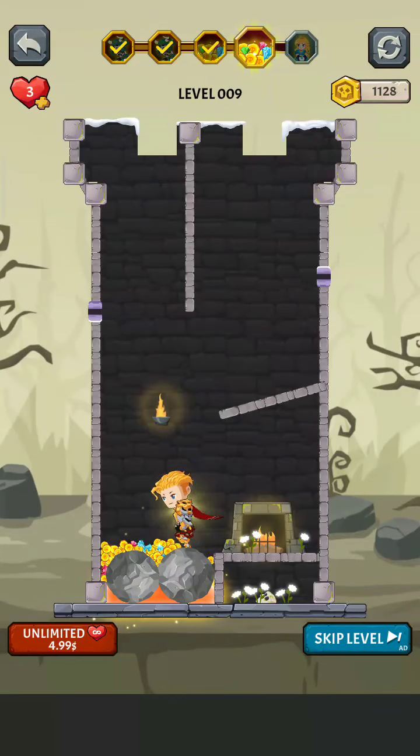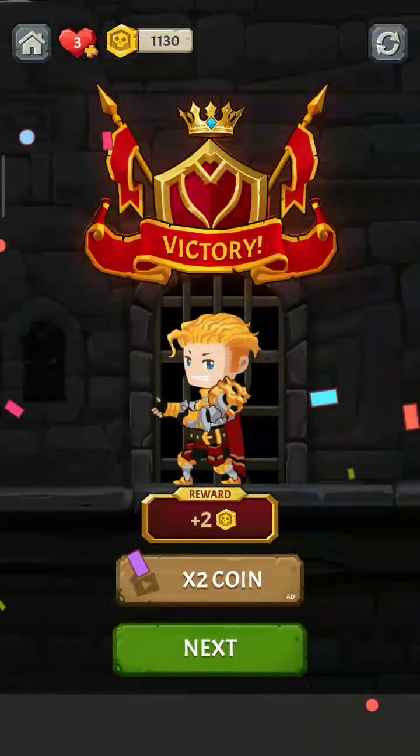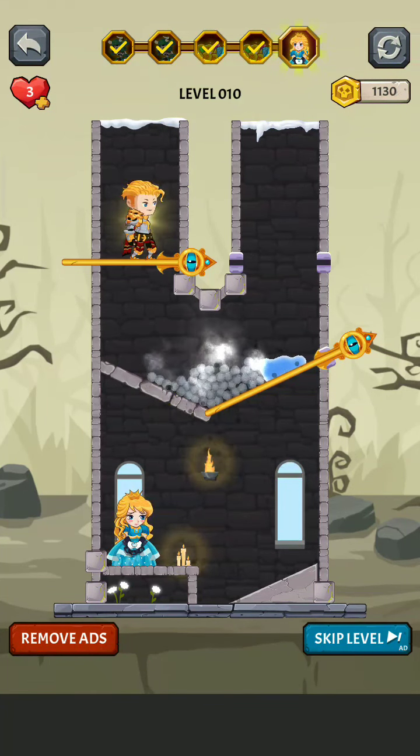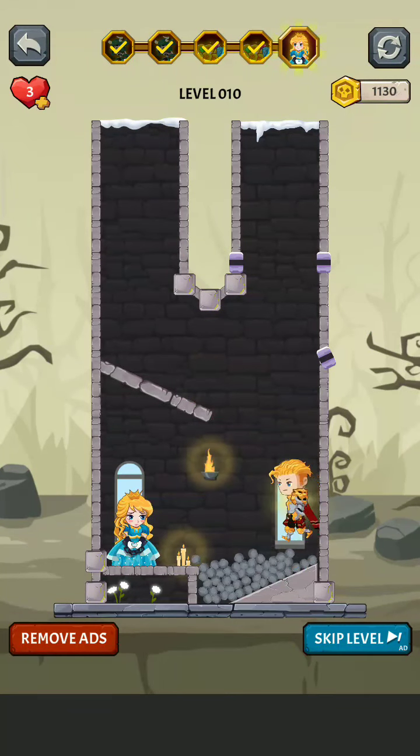Moving on to the next. Save the prince — yes. Remove this pin first, then remove this pin, then remove this pin, then remove this pin to save the prince.